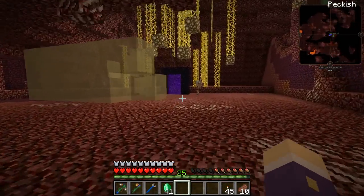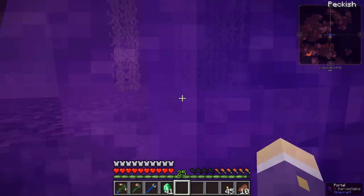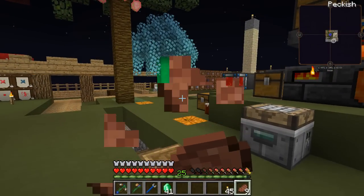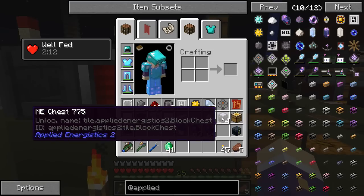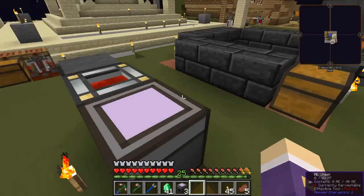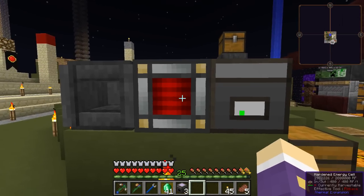Now we've got the Applied Energistics chest and a disk to go in the drive, so everything can deposit into the AE system. Let's see if this is powered directly — yes, it can be directly powered from this. So now I should be able to store things in the chest on the disk, and everything's stored on the disc, which is ideal.